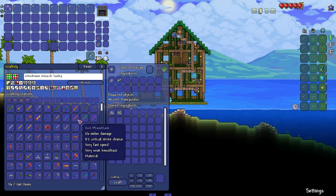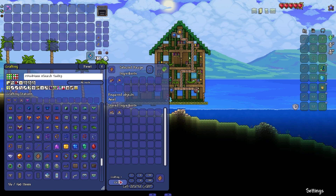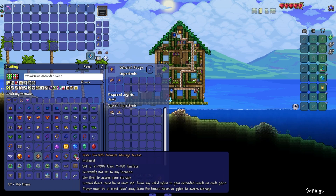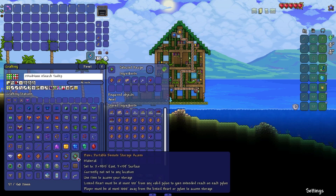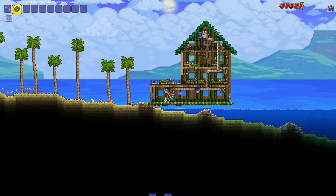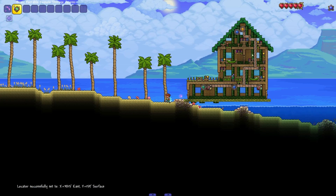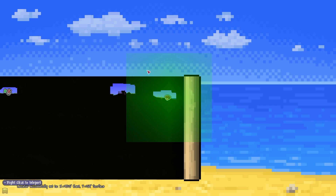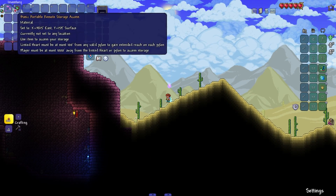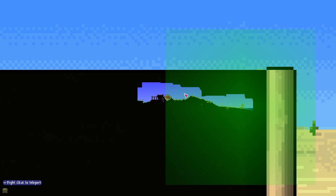By going to your crafting interface and going to locators, make another locator and then make a basic portable remote storage access. You can grab it, right click on your storage heart, and if we hold it in our hand, we now have this big green circle around us showing the range. If we go over here and just left click, we can now access our storage from 1,000 blocks away, if not a little bit more.